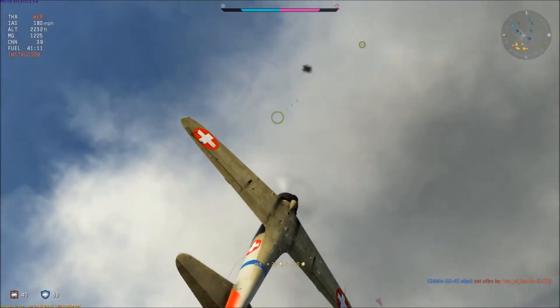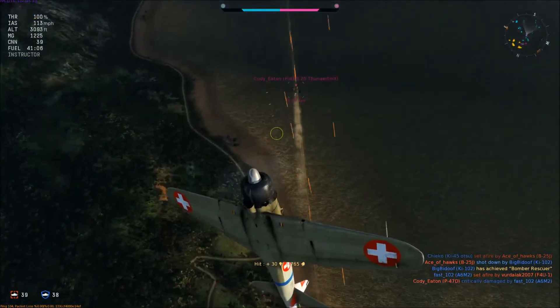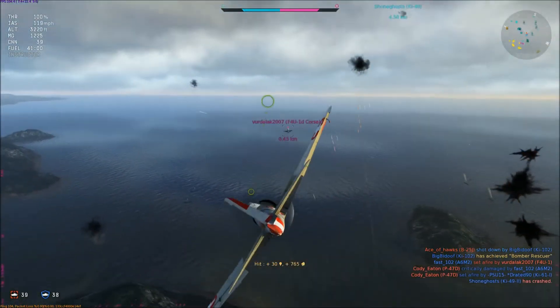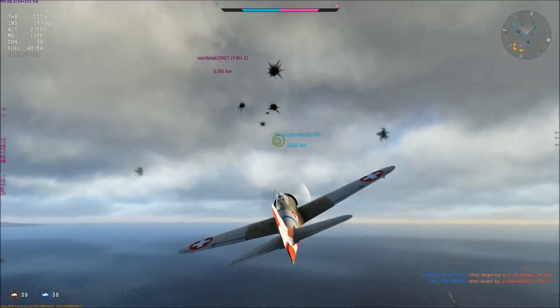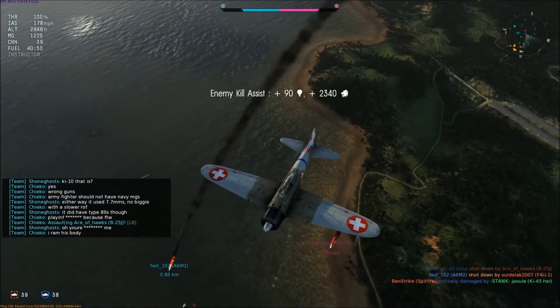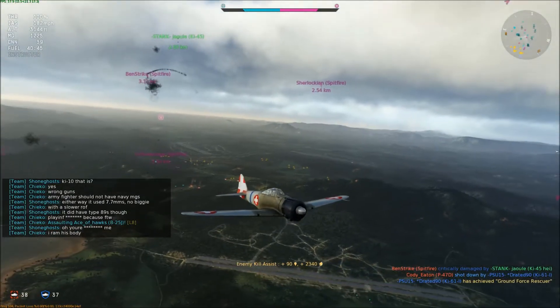There we go - get ready to dive. He's come apart, so that's an assist. I try to jump on the back of this Corsair but I'm not going to catch him - he's carried much more speed in. We're already losing guys left, right and center. Got the assist, there's a Spitfire.